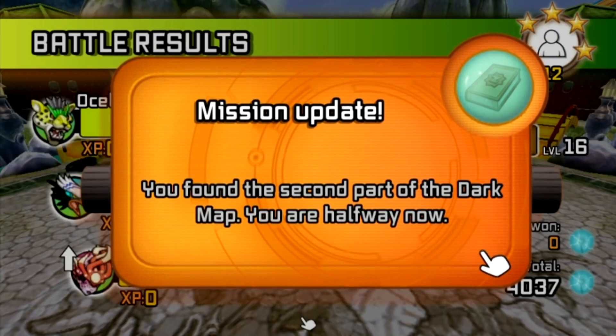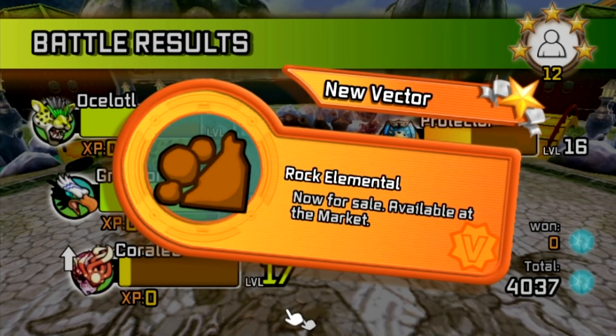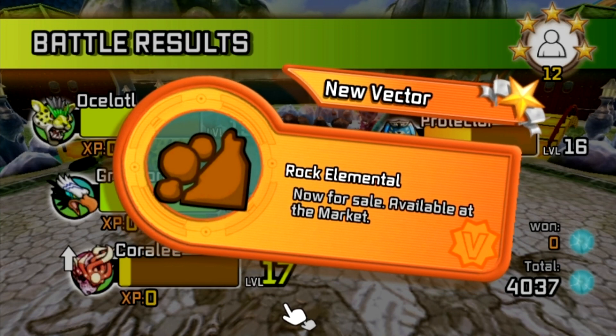You found the second part of the dark map - you are halfway now! New vector: rock elemental, now for sale, available at the market.